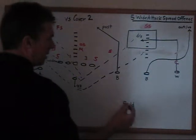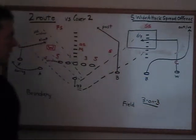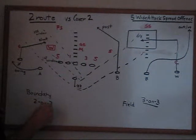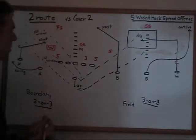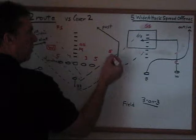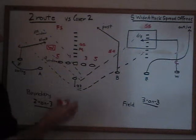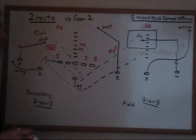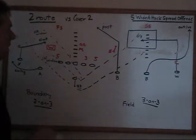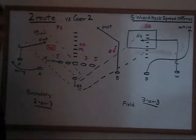Against Cover 2, this gives us a three on three opportunity over here while it's two on three into the boundary, so we're immediately going to work this side. In this particular instance we start with the post. The Sam is taught that he needs to wall that route; because of the length of his stem he works up the field a little stronger knowing he has Cover 2, and when the receiver makes his post break, the defender doesn't have help in the middle — so we have a perfect route to beat Cover 2 and challenge the Cover 2 safeties: the post route.